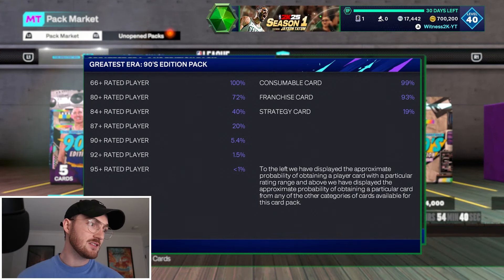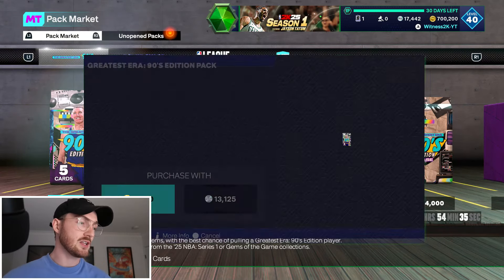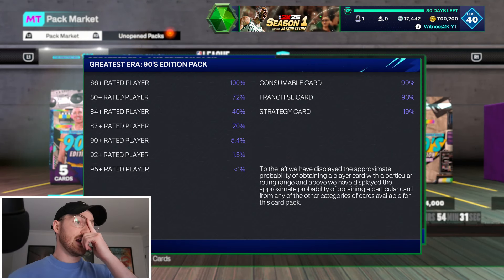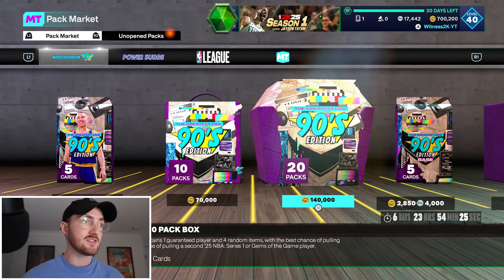Actually, it is a 1.5% chance to get a diamond and under 1% for a pink. I'm a bit confused about the 90-rated threshold, but the 20-box odds are the same as the single packs.